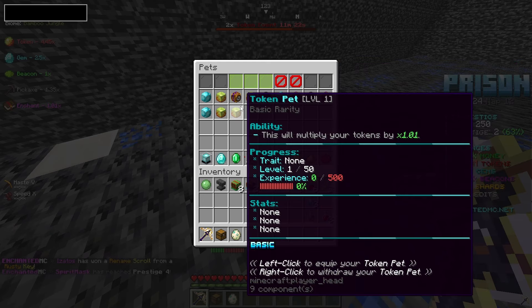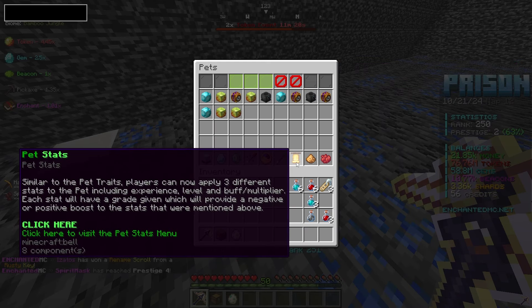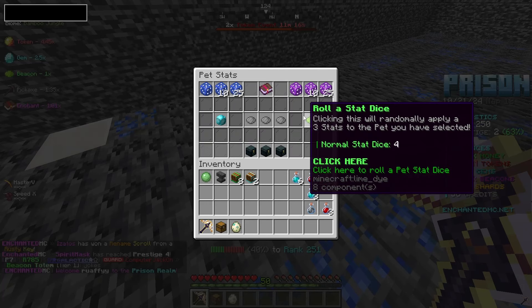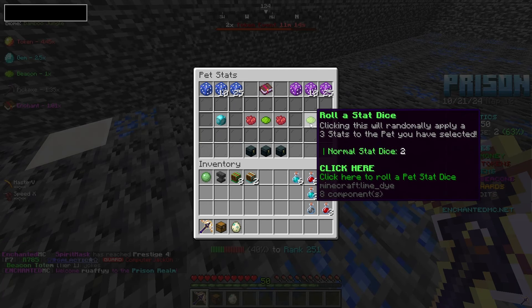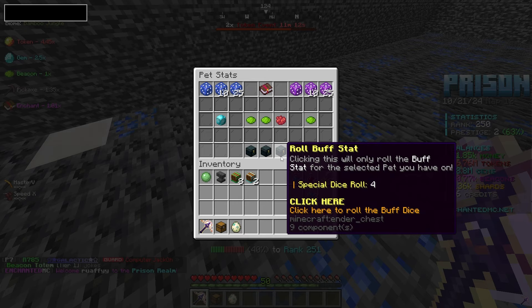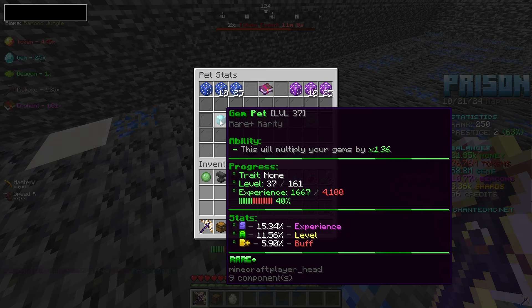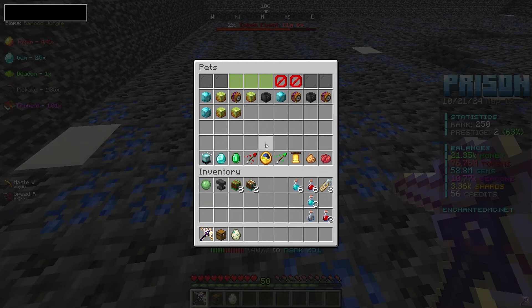So I'm going to go ahead and take that and throw that on there. Then we are going to do a pet stat for our gem pet right there — roll a stat dice, roll it again. They are all horrible. Then let's roll a buff, and there we go — that is also very solid and a huge one for experience. That is very good.